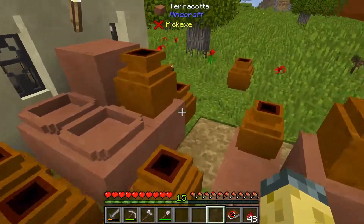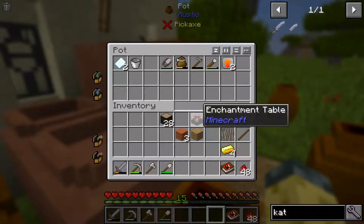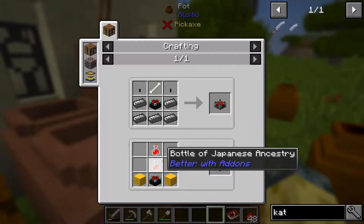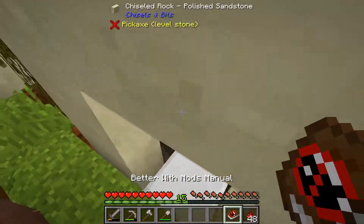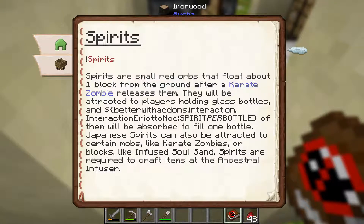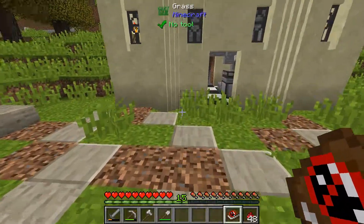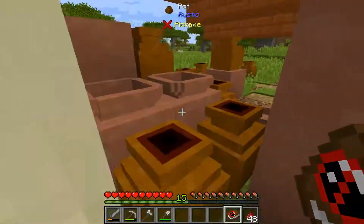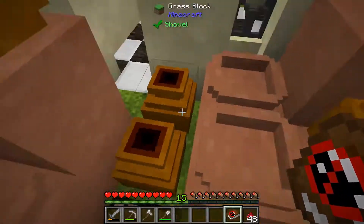The first step is to make an ancestral infuser, which requires this enchanting table, a little bit of yellow wool — which is easy peasy — and some bottles of Japanese ancestry. And if you look in the Better With Mods guidebook, Japanese spirits come from karate zombies, which are a zombie variant that spawns at night. I've religiously slept every night, so I need to prepare a little bit for that.